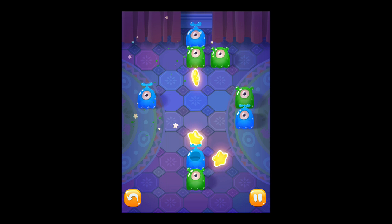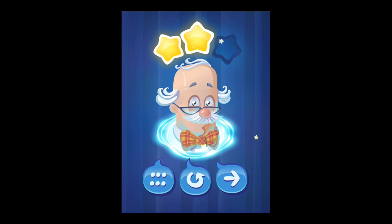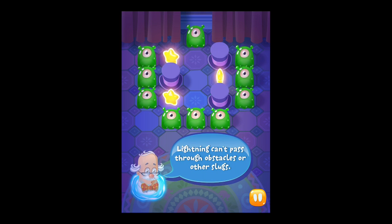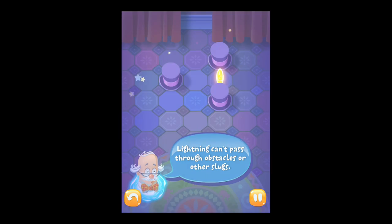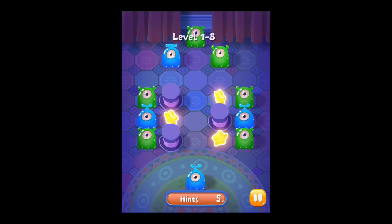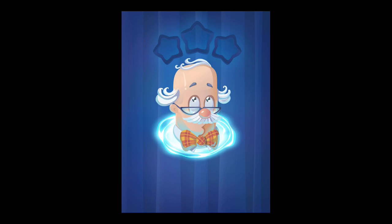I guess I probably need to get rid of the green guys first. I think I messed this one up — I need to start over. You won't get the star. But wait, does that mean I cleared the level anyway? Yeah, it just means you didn't get all three stars. Oh, alright. What are these hats about? You can't pass through obstacles or other slugs. You just need one star to keep going. Do you have to clear the board though? Yeah, but I think stars is just the additional goal if you want to try and get them all — there's probably several ways you can clear a board. I guess we'll see as we get deeper where we get stuck.